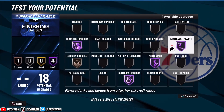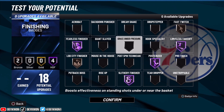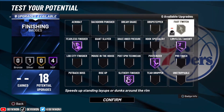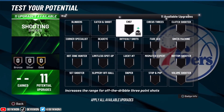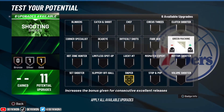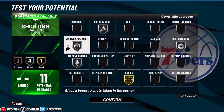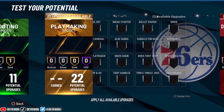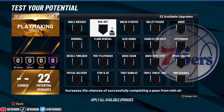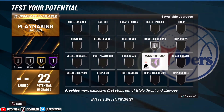For the badge setup, we already know what we're putting on. We got two badges left — we can put lob city and fast twitch. 18 is basically the perfect number to also have Hall of Fame badges. For the shooting badges, we'll put sniper, green machine maybe on silver, catch and shoot, corner specialist, and dead eye for people who try to step up on us.